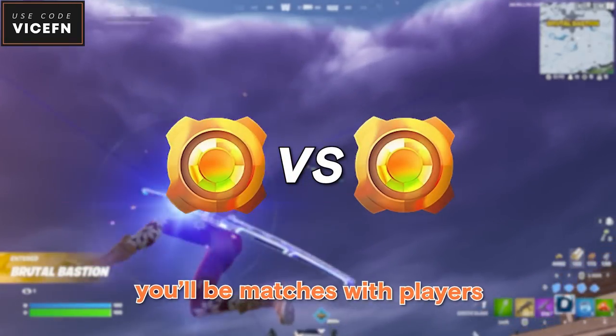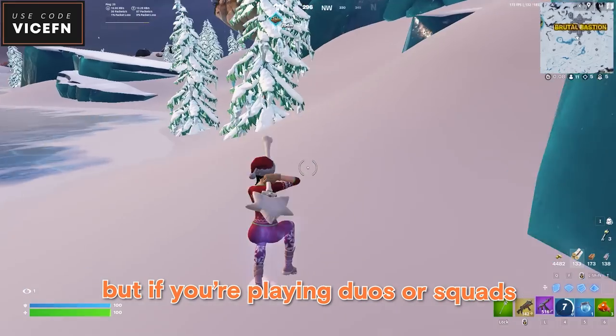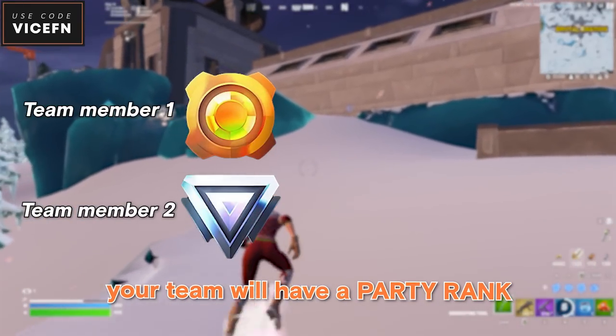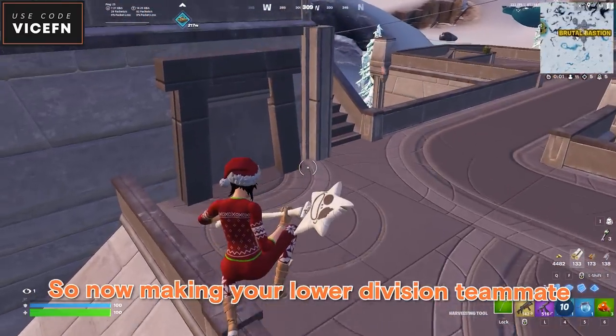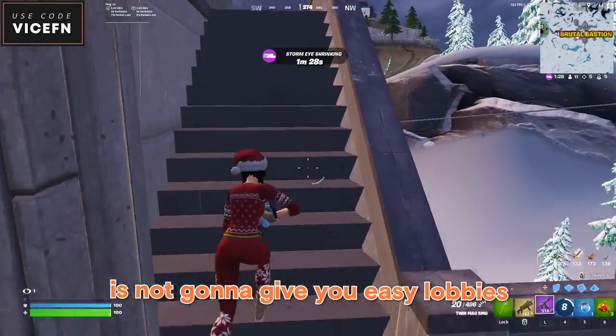If you're playing solos, you'll be matched with players who have similar ranks. But if you're playing duos or squads, your team will have a party rank. The party rank is basically the rank of the highest ranked teammate — so making your lower division teammate the party leader is not going to give you easy lobbies.